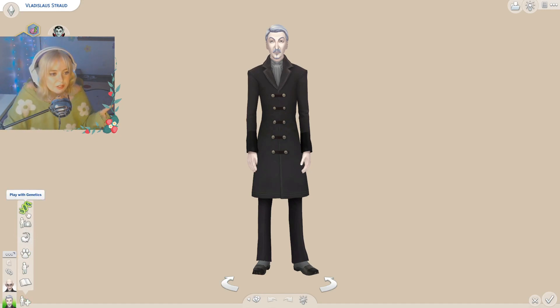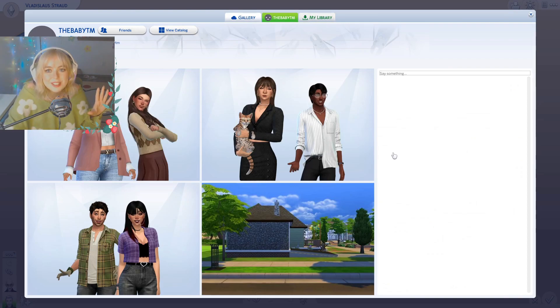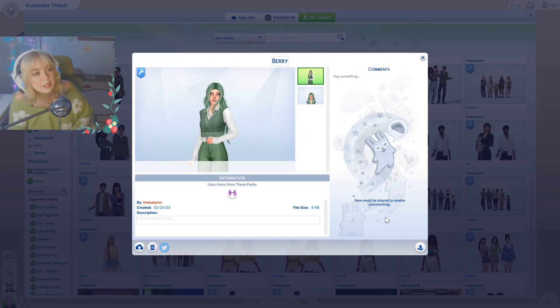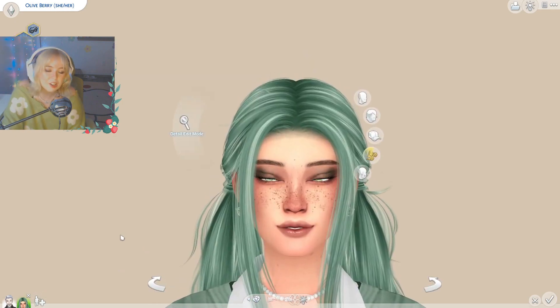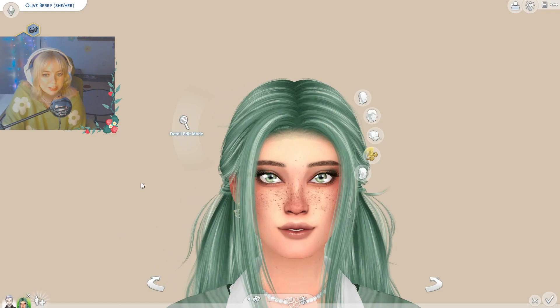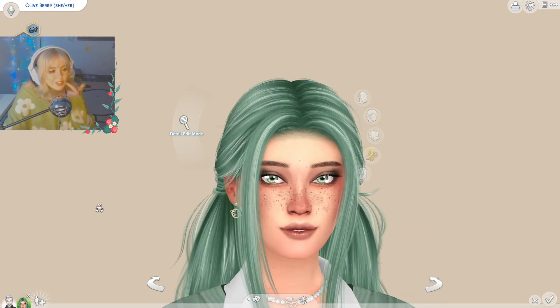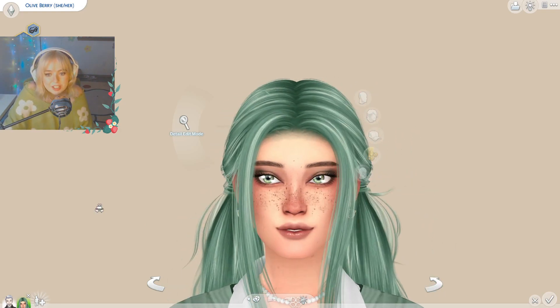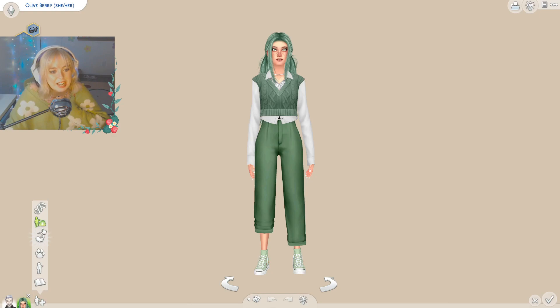We're going to add a Sim from the gallery. The first Sim is a pop from our Not So Berry challenge — this is our girl Olive. Olive has kind of distinct features: pretty big eyes, pretty straight eyebrows, her mouth is always open so you can see her little teeth, and she's also very small. I'm so sorry, Olive, but we are going to play with genetics.